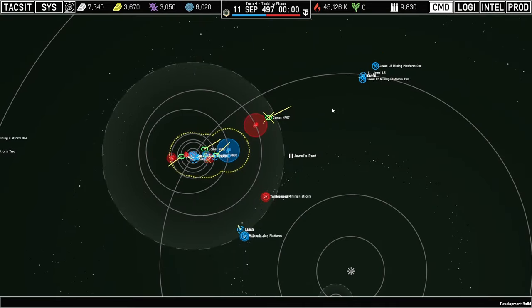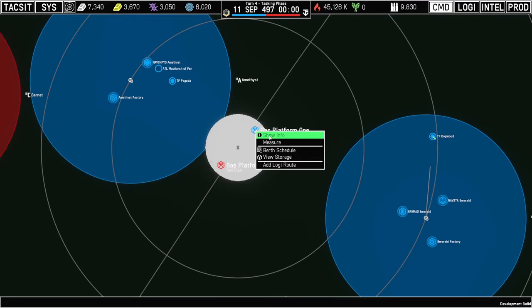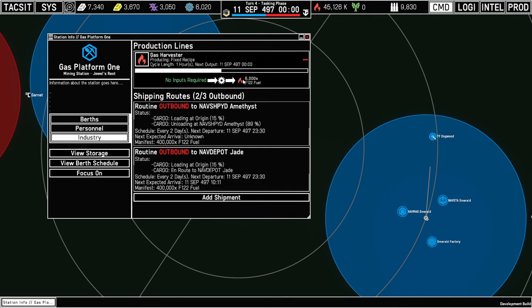Zooming into Joule's Rest, we'll take a look at Gas Platform 1. Under the industry tab we have a production line for the gas harvester, which is going to produce 5,000 fuel every hour. Under that, you can see we have two active outbound shipping routes which are going to send 400,000 fuel out to these stations every two days — but we're going to talk about routes in depth in a second.